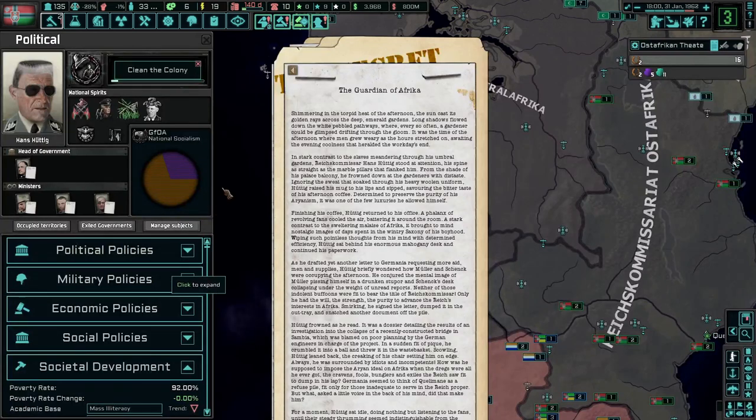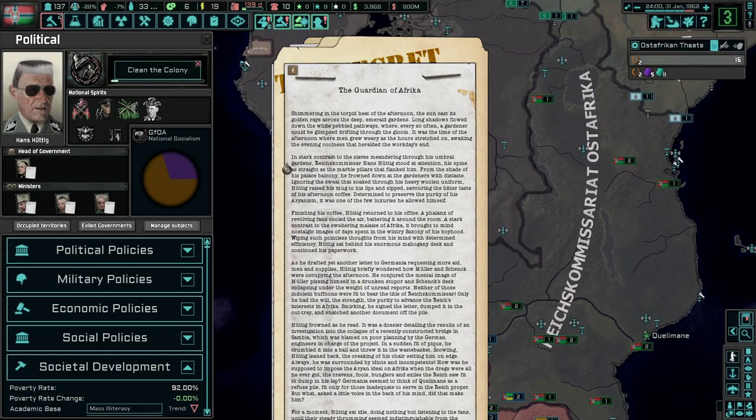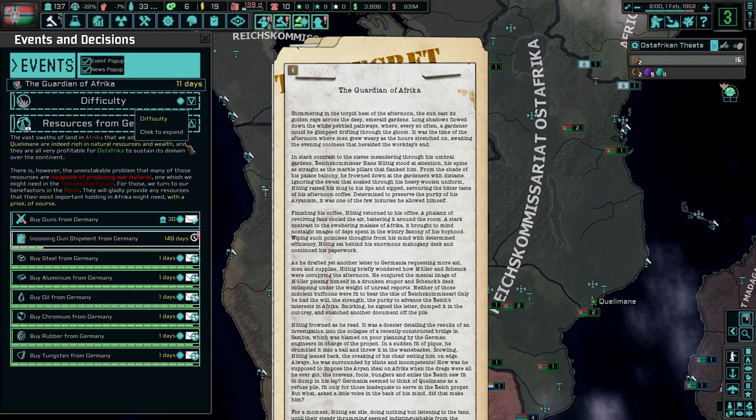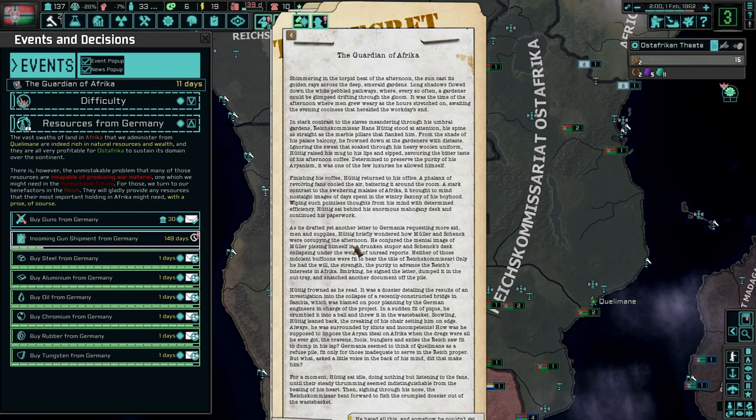The Guardian of Africa: shimmering in the torpid heat of the afternoon, the sun cast its golden rays across the deep Emerald Gardens. Long shadows flow down the white-graveled pathways where Bormann has been named its successor. Every so often, a gardener could be glimpsed drifting through the gloom. In the dark contrast, Vax Commissar Hans Huttig stood at attention, his spine as straight as the marble pillars that flanked him. From the shade of his palace balcony, he frowned down to the gardeners with distaste, ignoring the sweat that soaked through his heavy woolen uniform. Huttig raised his mug to his lips and sipped, savoring the bitter taste of his afternoon coffee, determined to preserve the purity of his Arianism. It was one of the few luxuries he allowed himself.